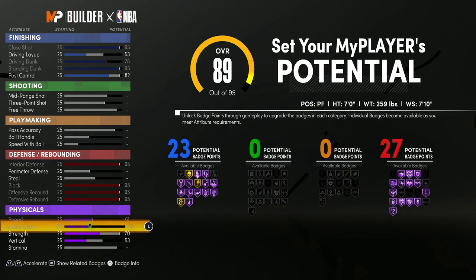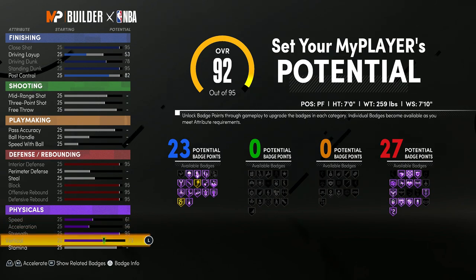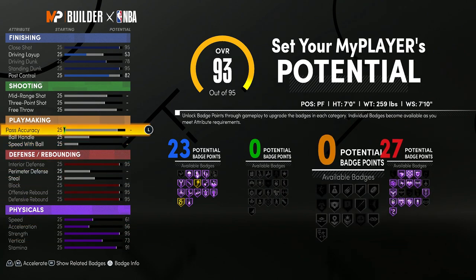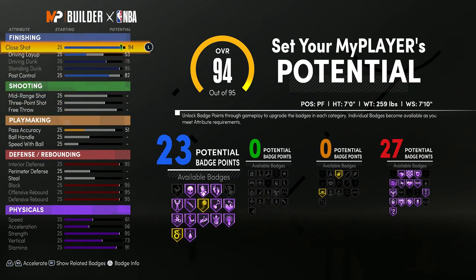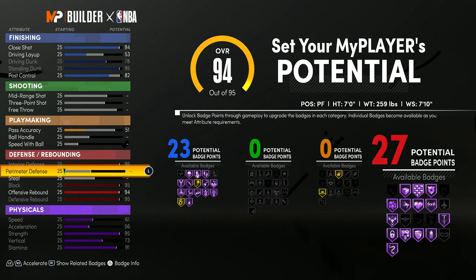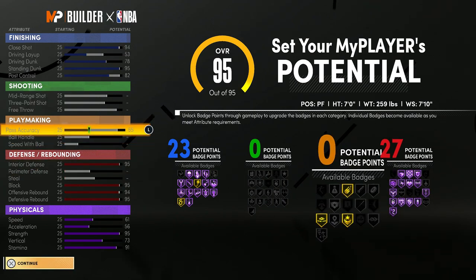Then you want to max all your physicals so you're not super slow on this build. Because it is seven foot and not seven foot three, it is a little bit faster. With the remaining attribute points, put up your pass accuracy. If you want your pass accuracy a little bit higher, you can lower your close shot by one and your offensive rebound by one without losing any badges, then put the rest into pass accuracy.